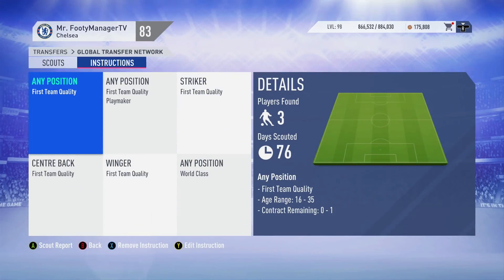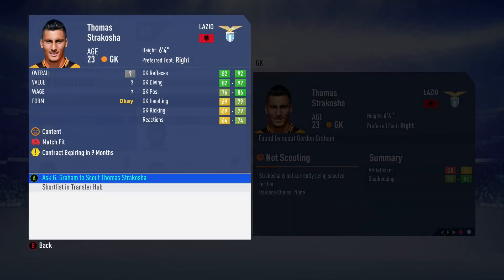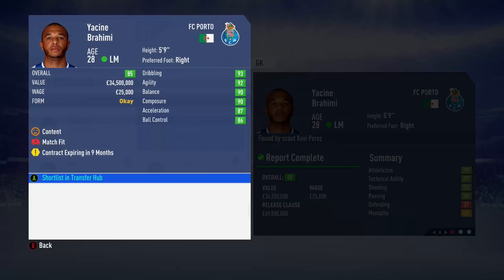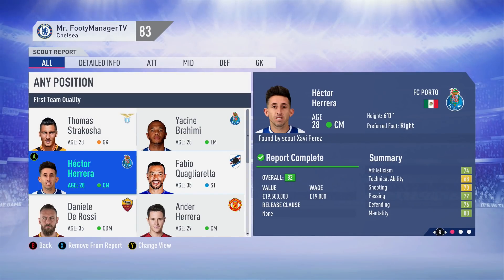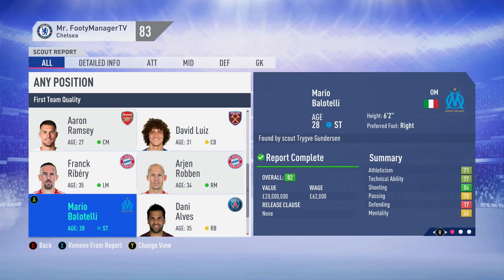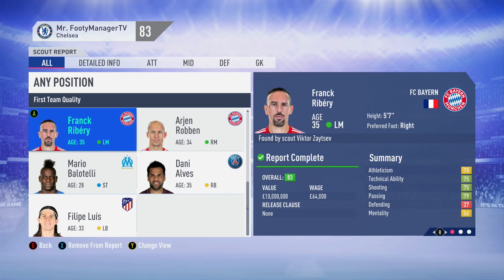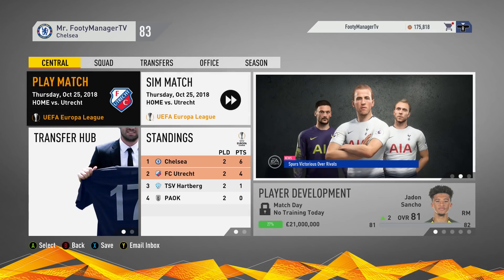I changed the scout instructions to look for players running out of their contracts that we could potentially approach in January. Strakosha is one I was looking at as a goalkeeper - we might need a better backup. David Luiz keeps coming up in the search but we're not really going to be looking towards him.